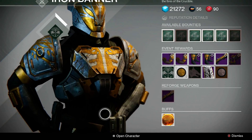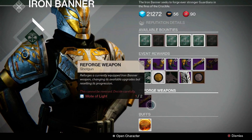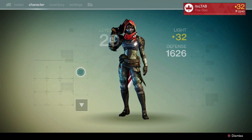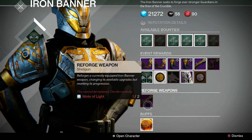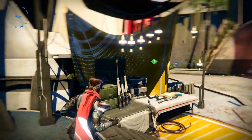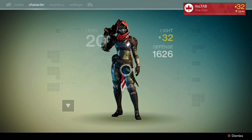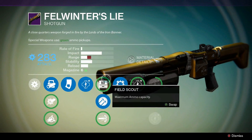The best part about this weapon and all other Iron Banner weapons is that you can reforge them. You can spend 2 Motes of Light — simply put the shotgun on your equip list, go talk to the Iron Banner vendor, and spend 2 Motes of Light over and over again to reforge the weapon and get the stats you want. I spent about 60 to 70 Motes of Light reforging this weapon until I got it perfect.